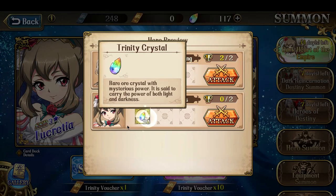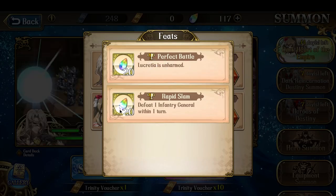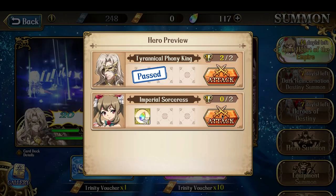The second battle is Imperial Sorceress. Lucretia can't be harmed, and you have to defeat one of the infantry generals in one turn. So let's begin.